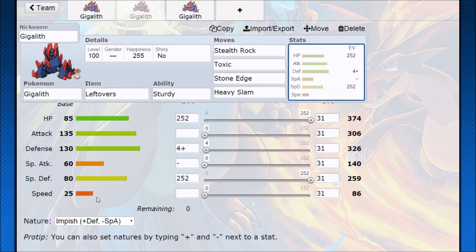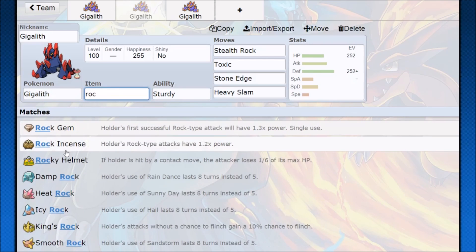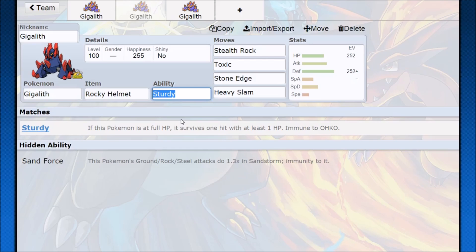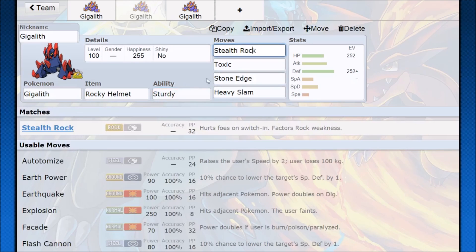Next up we have pure tank Gigalith. For this you want impish nature, max out hit points, max out special defense, and have your defense be huge — making this a very tough Pokemon to take out. If you just want a pure physical defensive Pokemon you can do that as well. You might also want to run the Rocky Helmet, so if opponents try to hit you with any physical hit it barely matters — you barely take damage, you're getting off setup, and they're taking Rocky Helmet damage. Pairing this with a special defensive tank is really nice, and if that Pokemon has recovery you'll be in great shape.